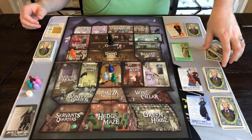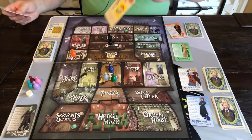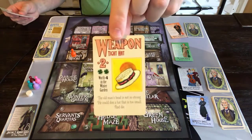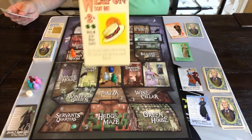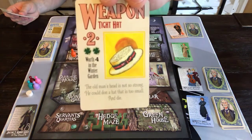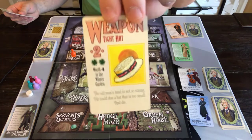Next is green — Faye Chanceworthy. Here's what a weapon card looks like: it has an attack value, an additional power if used in a certain room, and some failure shamrocks. So you can use these cards in multiple different ways, which is pretty cool.